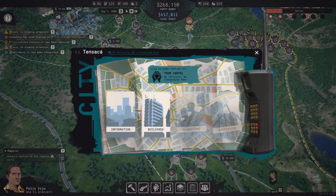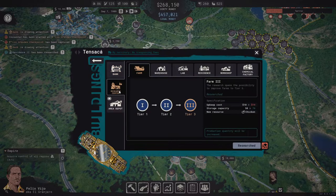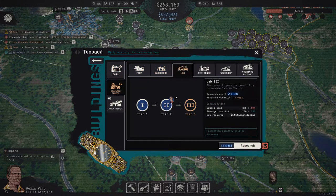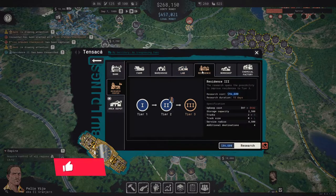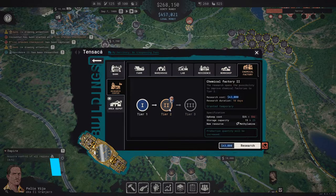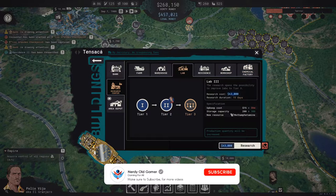Residence 2 got unlocked. Research center — that's fine. That's fine too. Lab 3 or Residence 3, or Chemical Factory 2. I think we'll go with Lab 3.